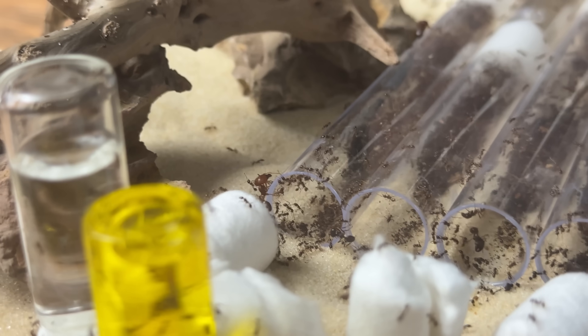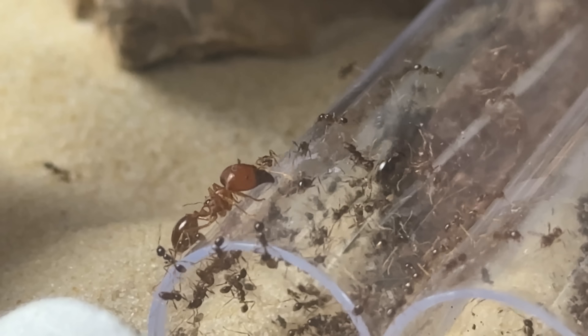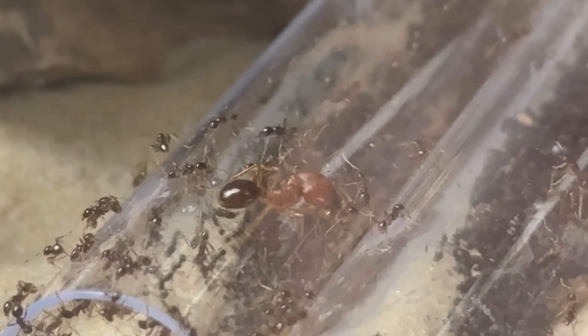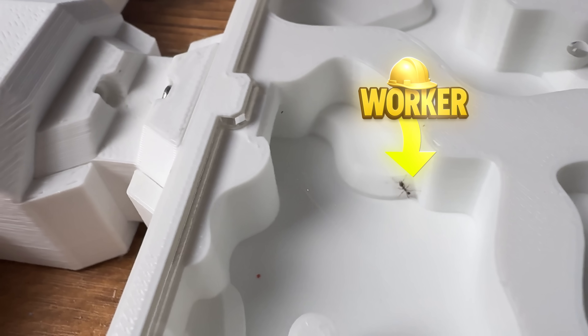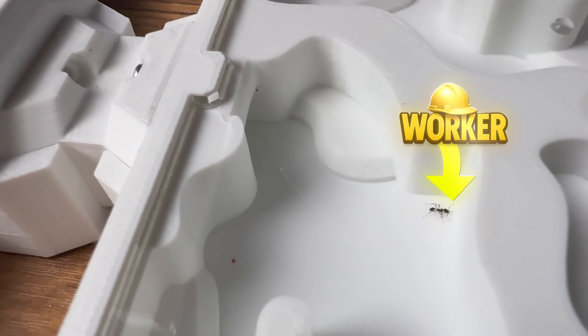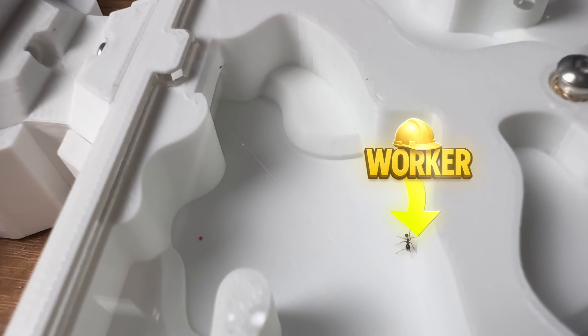You can also see the soldier ants starting to explore the new place — these ants are crazy big compared to the workers. And as the others were exploring, one small worker checked out the nest to make sure it was safe and reported back his findings to the colony.